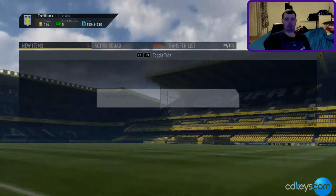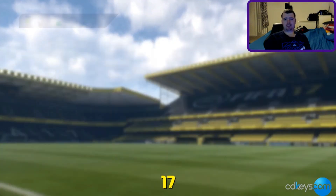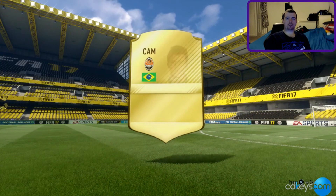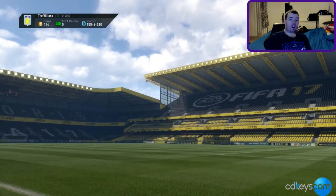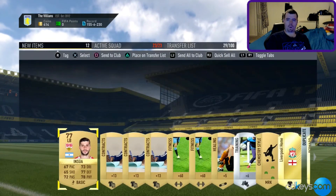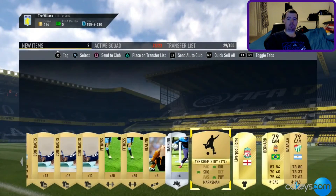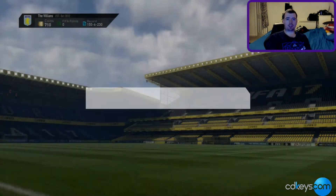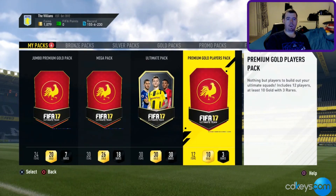Next we'll open the Premium Compact Pack, which is never normally amazing. I got one player that's just terrible — pure pants out of that. I forgot how rubbish this 7,500 coin pack is. Putting them on the transfer list.